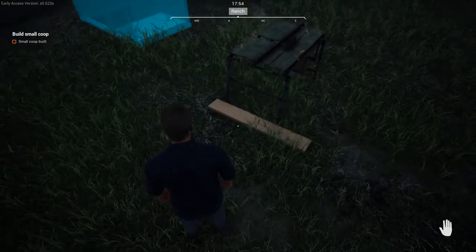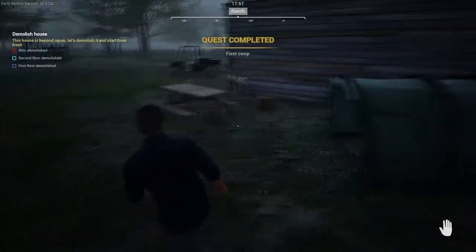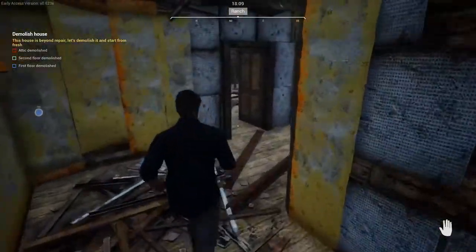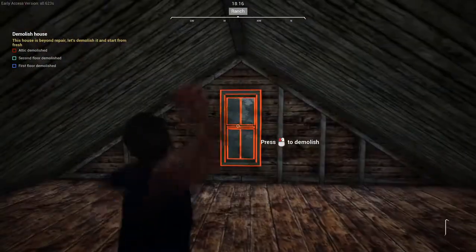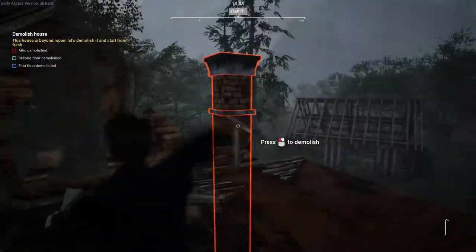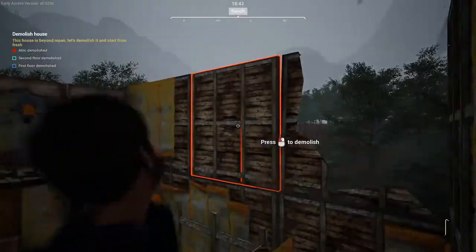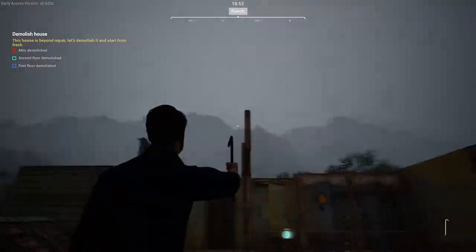Now that we have our last plank, we can finish the chicken coop, which finishes that quest and moves us on to the final quest of the tutorial: demolish the farmhouse. We're going to head up to the attic and start from the top and work our way down. Physics play a role in this game, so if the piece you're trying to break is supporting another piece, you won't be able to break it. It will highlight the piece you have to break first in red so you can see what order things need to be broken in.